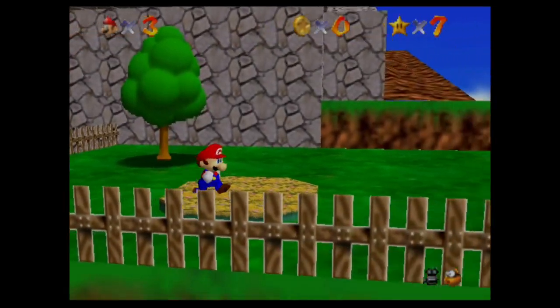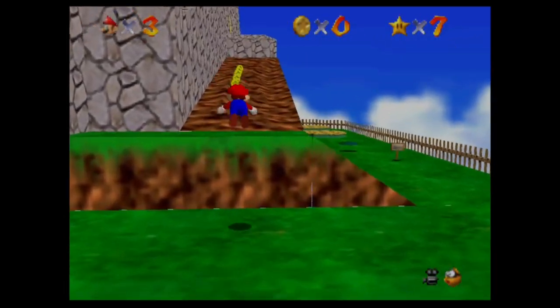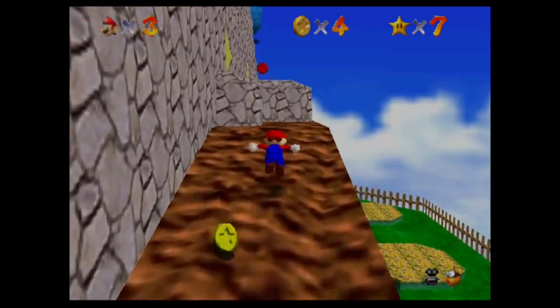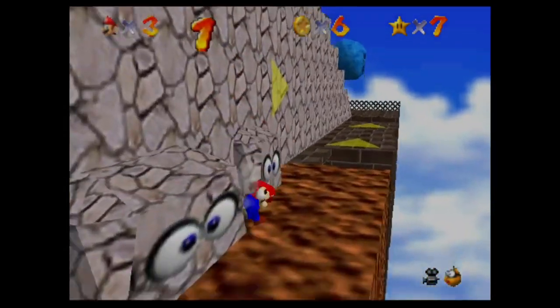Red Coins on the Floating Isle. Another theme is that the fourth star is always a red coin level. There are very few exceptions — I think tiny huge islands later in the game.